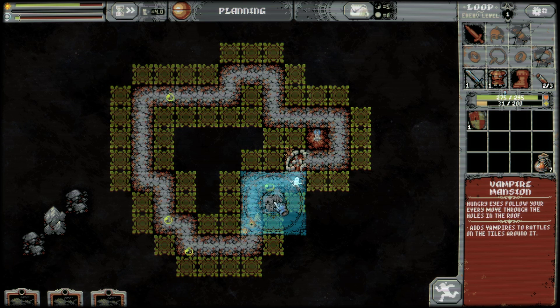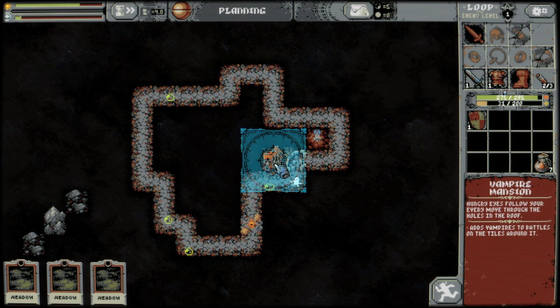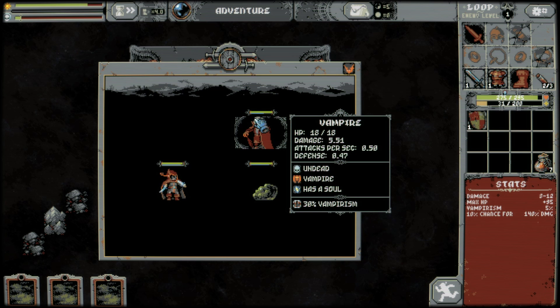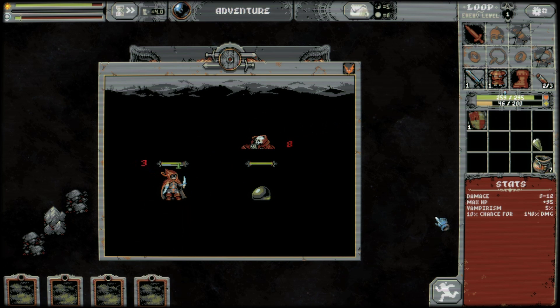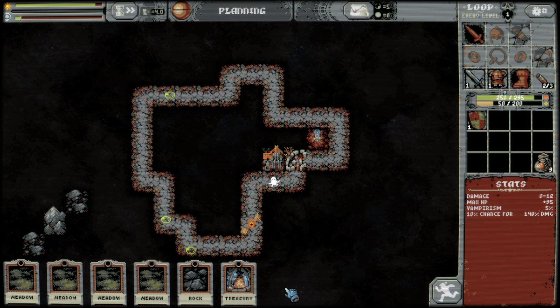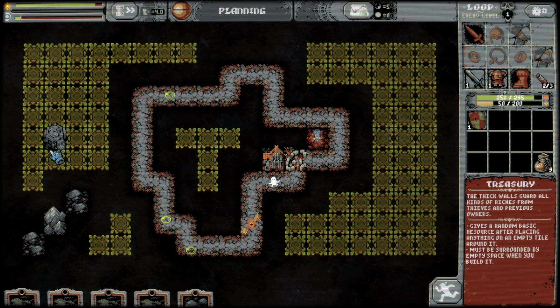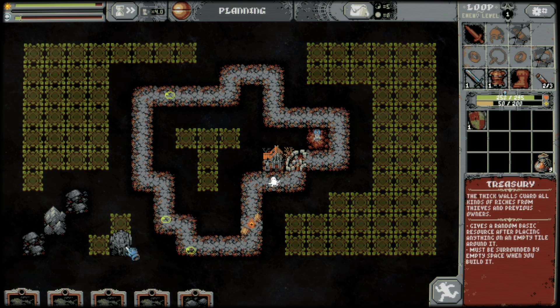I do kind of want a vampire mansion here. I want the vampire to give me good stuff. I can have more than a meadow? No? Fine. If I put this here, we will get more rocks over here eventually.